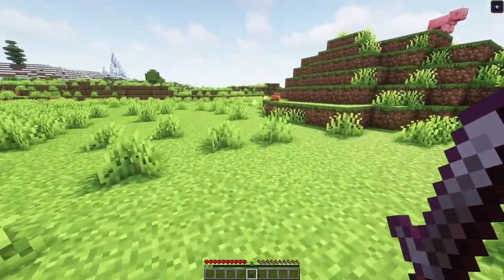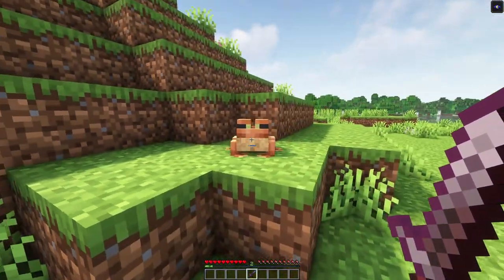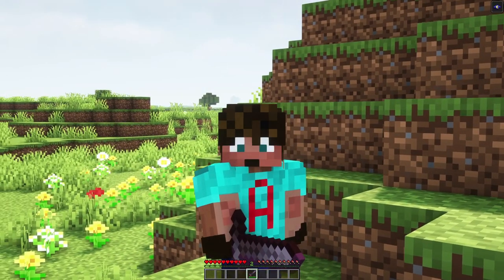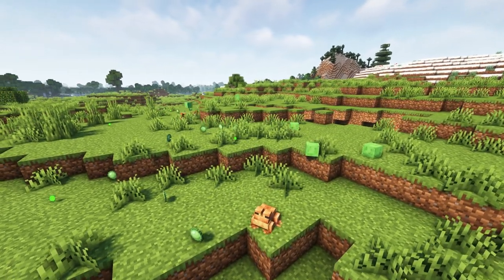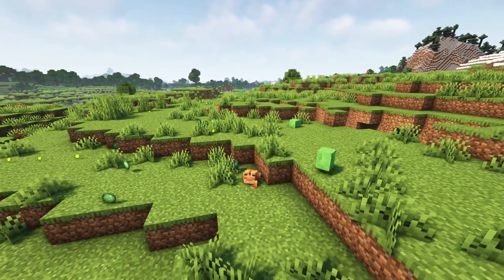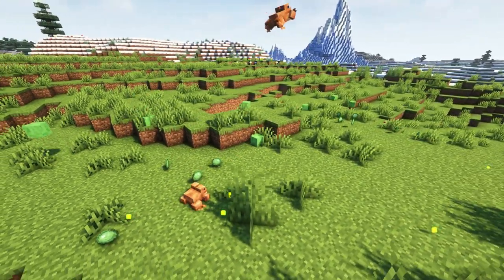Frogs are actually quite hard animals for their size — they have 10 health points, that is five full hearts. That means with an unenchanted netherite sword, you've got to hit them twice to kill them. Although if you're going around killing frogs, you are a monster. Now, frogs do have some genuine uses. Frogs eat baby slimes — the smallest slimes — and they spit out a slime ball because that gives them indigestion. So this is a really good way of getting more slime balls to breed more frogs, to eat more slimes, to get more slime balls, to breed more frogs.